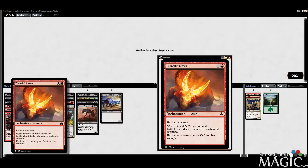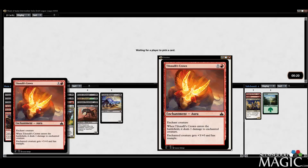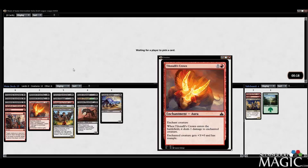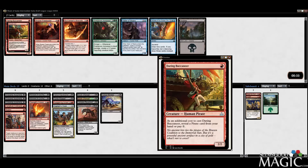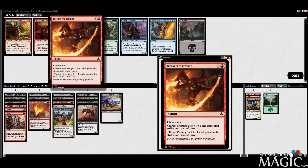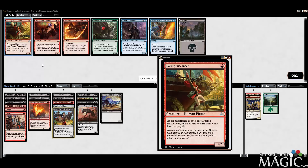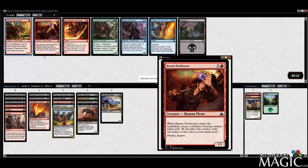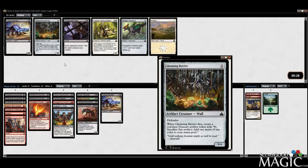We can actually play Tillinoli's Crown in here now too, which is kind of cool, but I still don't know how I feel about this card — it's probably not that good. Got the Daring Buccaneer back — also the Buccaneer's Bravado. Double Strike is huge, but I think I want the Buccaneer. We just want all the cheap pirates we can get. I think that's the key to this deck.